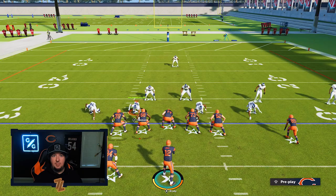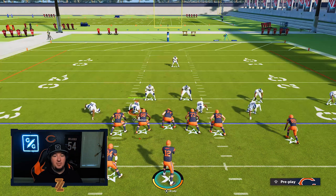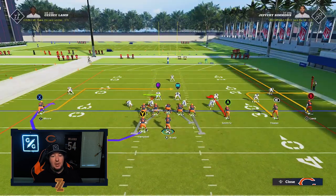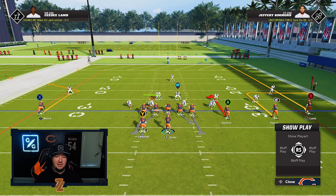We are going to get man-to-man coverage in general and isolate an outside receiver. It's really important that you have these isolation routes away from the user in the middle of the field, because a lot of players want to funnel most of the action inside to the user. The cool thing about this route is that no matter how your opponent shades, it will win very consistently for you.